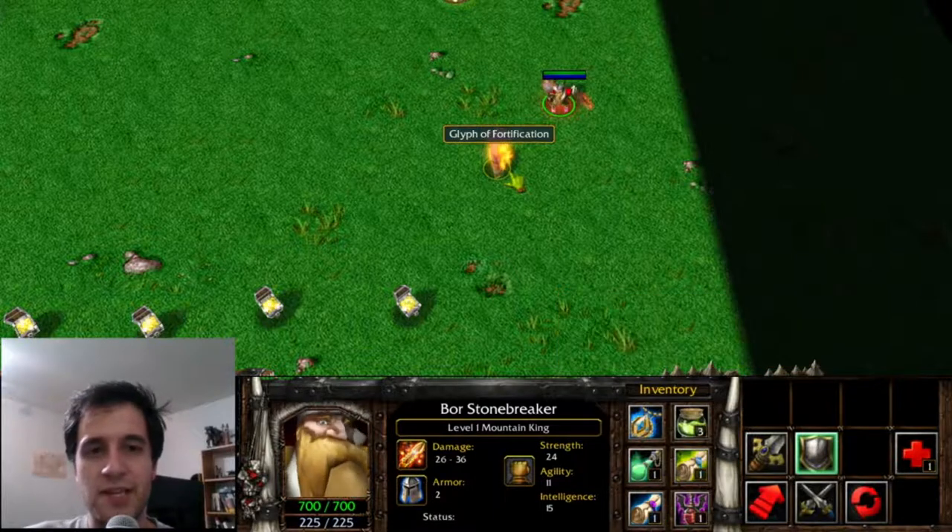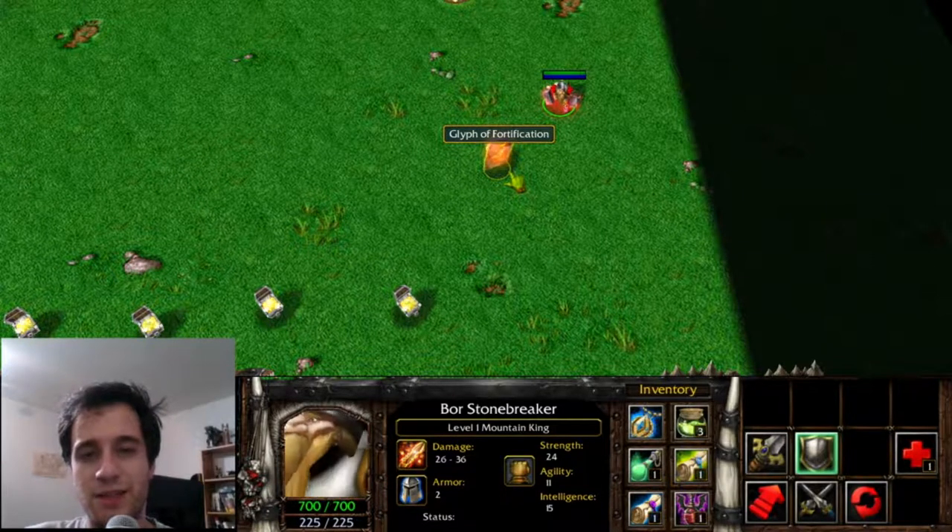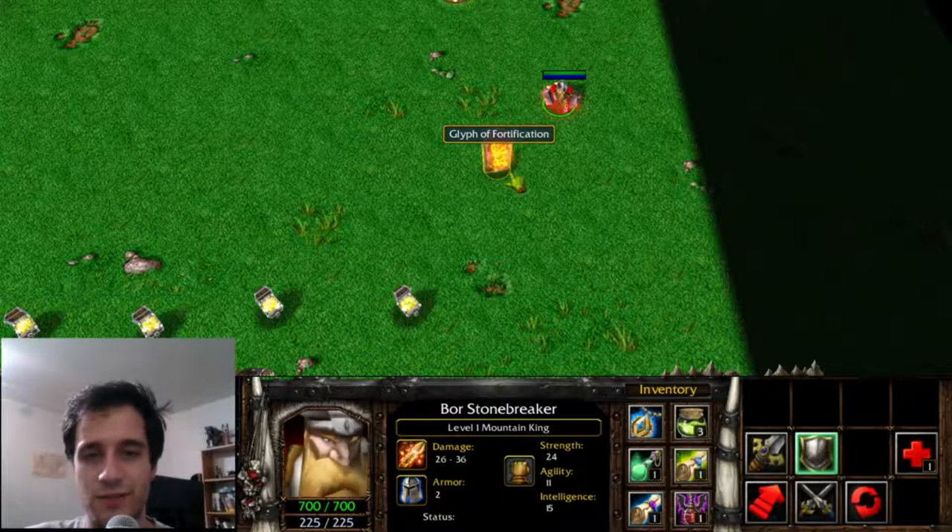The Glyph of Fortification, when picked up, boosts the armor of all allied buildings. This name was the inspiration of the Glyph of Fortification you can now see in Dota 2.